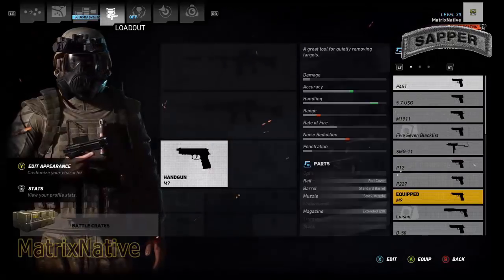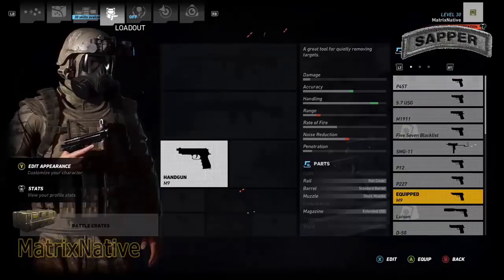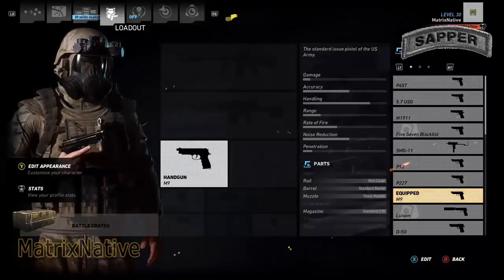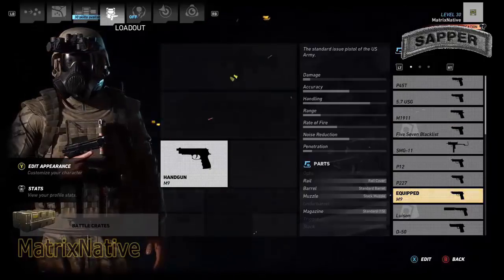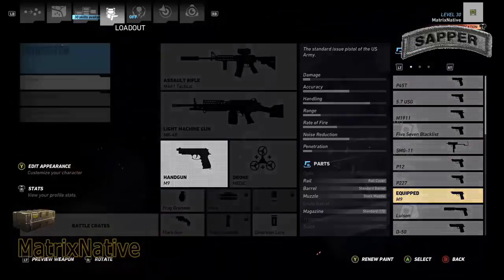For today, it's pretty simple. The handgun we're going with will be the M9 — so basically the Beretta, which is what they're issued. It's actually a decent firearm. If you know what my nightstand weapon would be, go ahead and throw it in the comments. But today we're going with the Beretta.